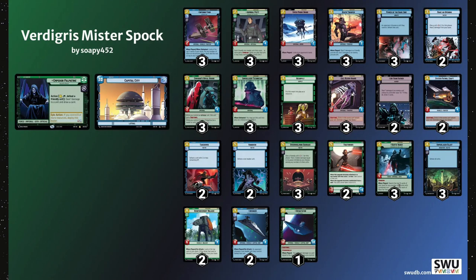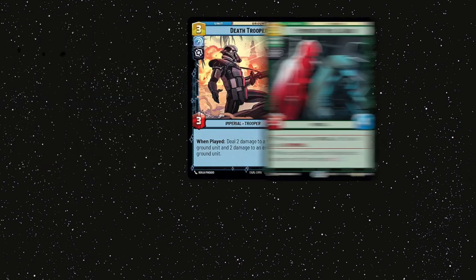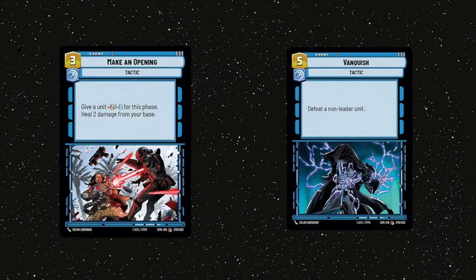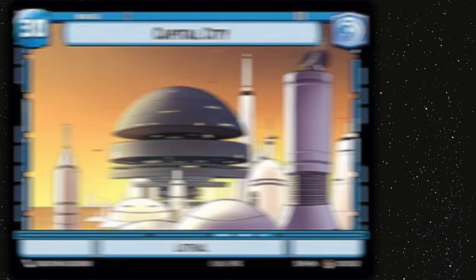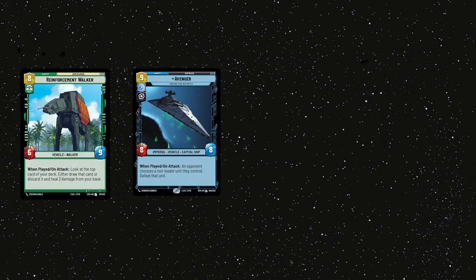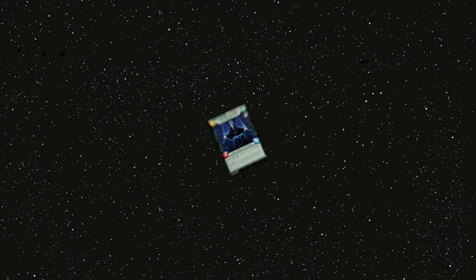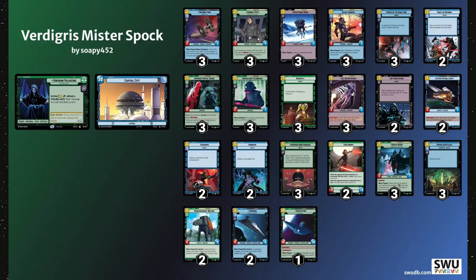Now let's go through a general rundown of how the game should play out with this deck. In the early game we'll be playing down our small things like Viper Probe Droid, Death Trooper, Emperor's Royal Guard, and Piet, then looking to ramp with Super Laser Tech and Resupply — basically prioritising removal over everything else, because we just want to preserve our base life total. That's why we're playing the 30-health base instead of the 25-health base — we want to drag the game out as long as possible. Then once we get to the end game, we want to be using our big mass removal like Overwhelming Barrage and Super Laser Blast, clear the board, and then play down the massive late game bombs: Reinforcement Walker, Avenger, Devastator, Darth Vader, and Emperor Palpatine.